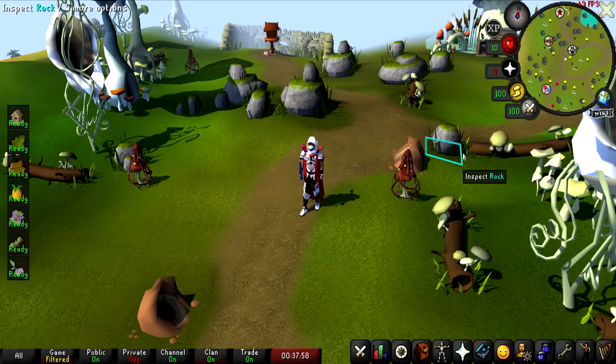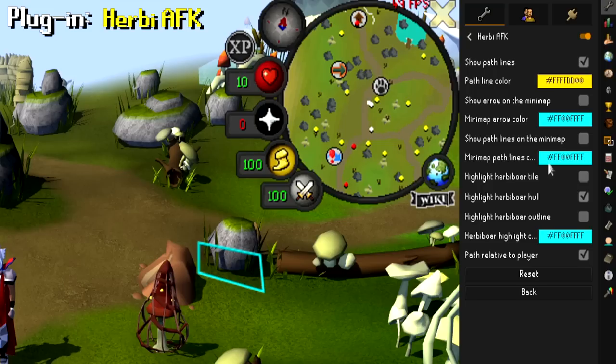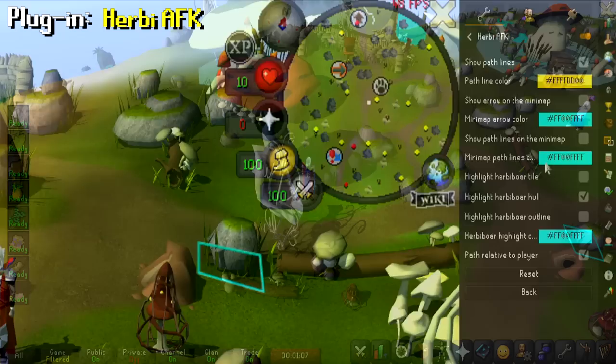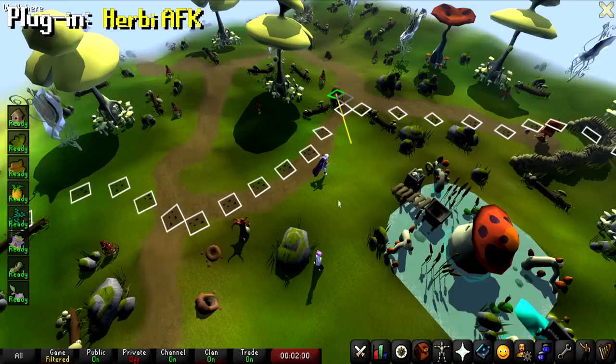Since we're already at Fossil Island, let me show you the next plugin I love to use here: Herbiboar AFK. Head to the plugin hub and type in Herbiboar, then install Herbiboar AFK and click the gear icon to open the settings. Turn on show path lines, highlight herbivore hull, and path relative to player. What this does is highlight the rocks for hunting herbiboar. When you click on a rock, it shows you exactly where you need to go for your next search, showing all the tracks. Once it turns green, herbiboar is going to pop out and you can harvest them.